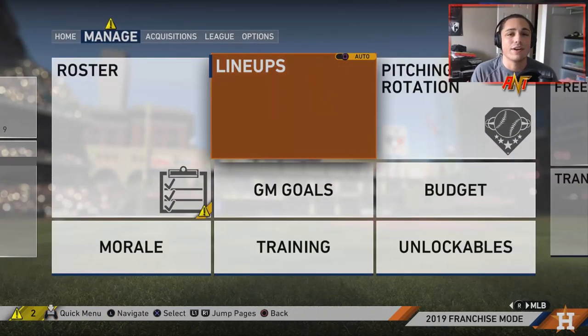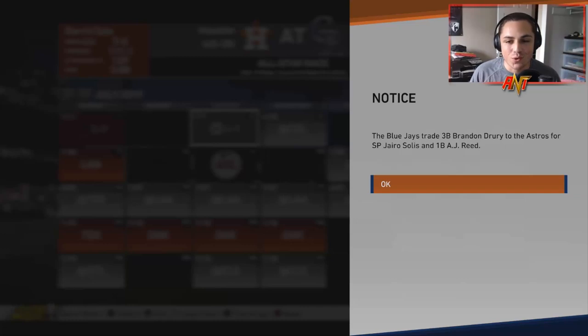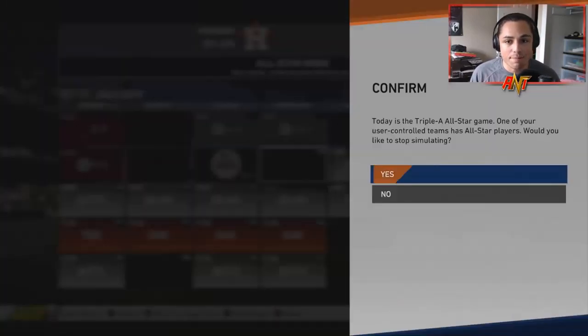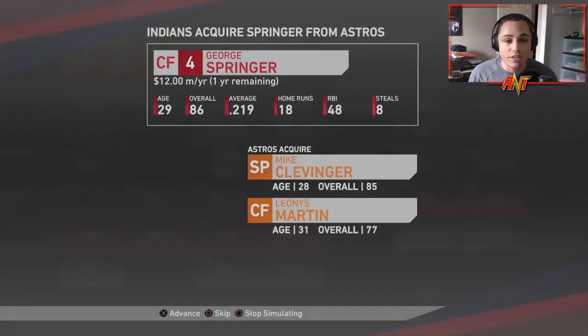Kyle Tucker's good, Derrick Fisher — we got some names to look out for in the future, as long as the CPU doesn't get rid of them. The CPU's first order of business: we got a trade — Brandon Drury for AJ Reed and Hyro Solis. I also forgot to show you guys that I simmed the draft, so we're gonna have to see if the CPU has signed any players. When we finish this month, we'll go take a peek.